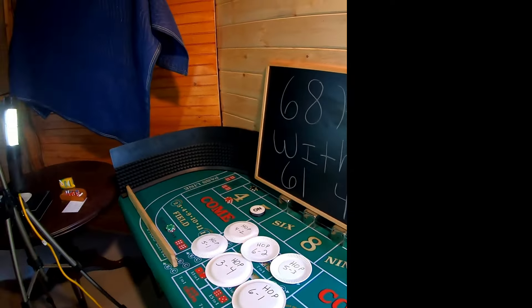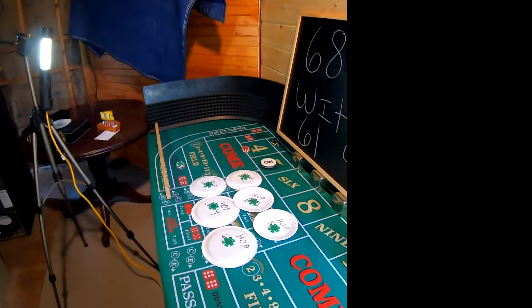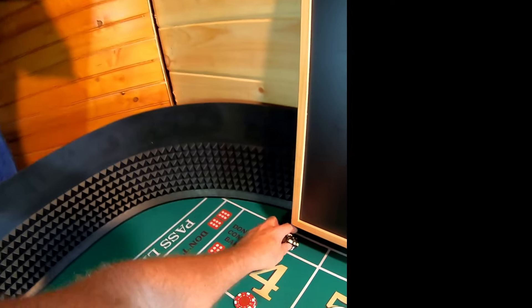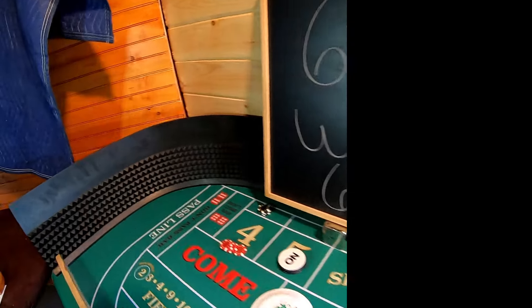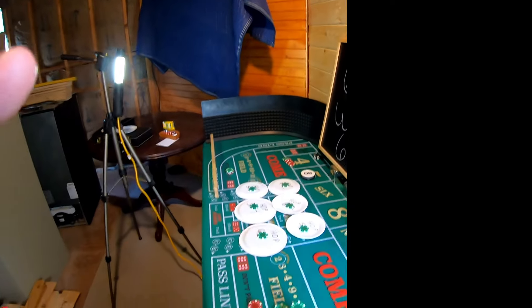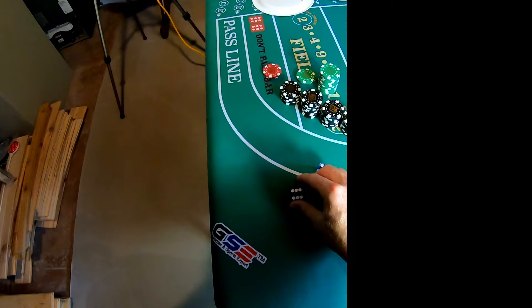We're going to go to a quarter on each hop. Don't worry, we're going to be fine. I'm going to put another $200 on my no-4 and put a quarter there with that $20. We've got a lot of money on that. What I'm looking for is a 6-1 or a 4-3.